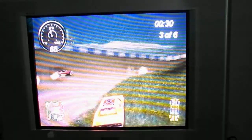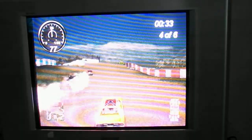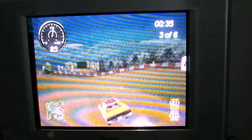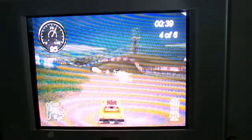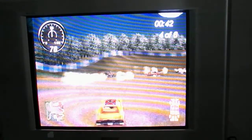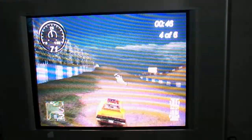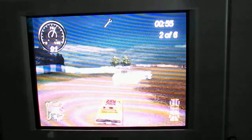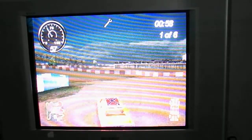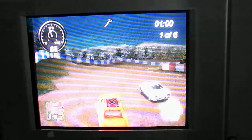We just gotta avoid the other cars. Watch out for race car 74 — its driver has a habit of following us and ramming us off the road. We'll go through this shortcut. And good jump. Now we're ahead.